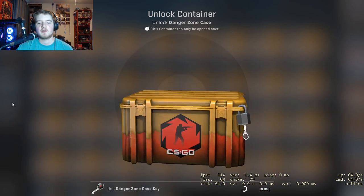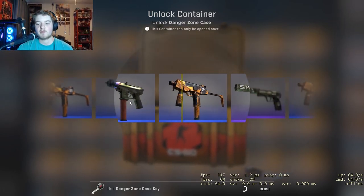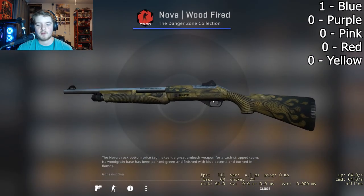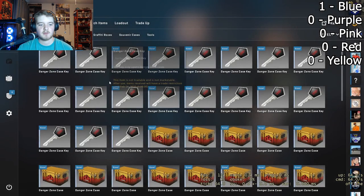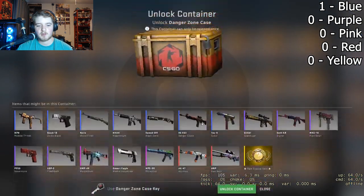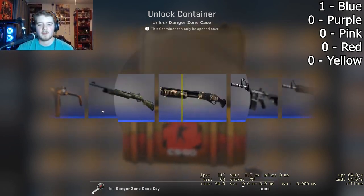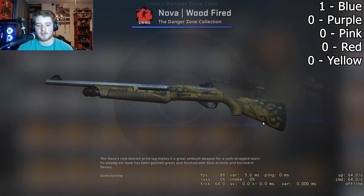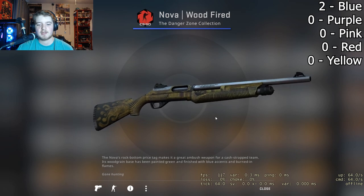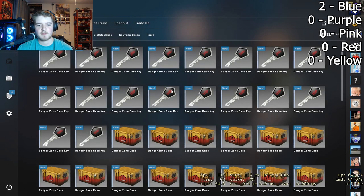First case. Hopefully we get something good. Hopefully we don't get all blues this opening — that's what I'm worried about. First one: blue, adds one to the blue counter. Case number two. Hopefully we don't get all blues. Saw the pink go by, trying to tease a little bit. Get something at least better than a blue, maybe a pink. I'd be okay with just a pink in this entire opening.